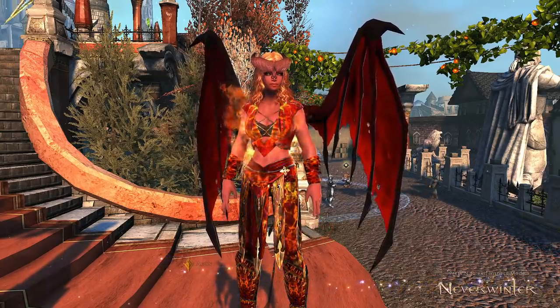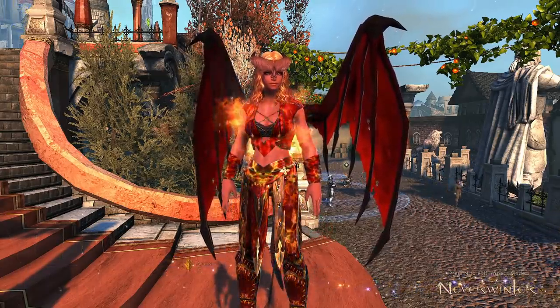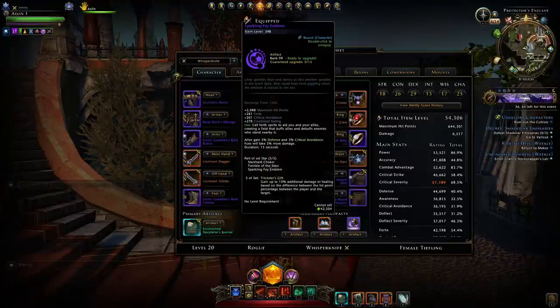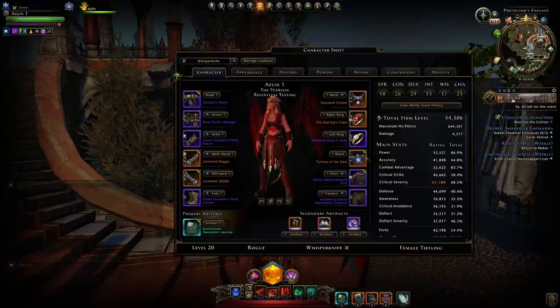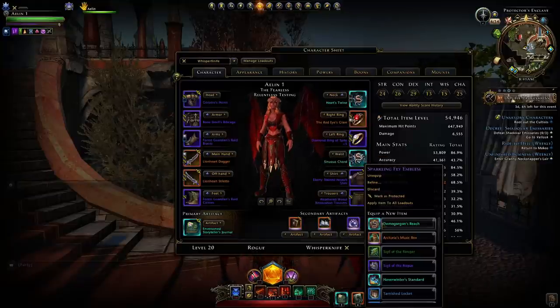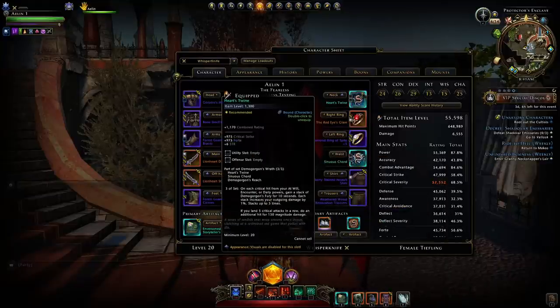Hey everyone, welcome to Neverwinter with Aragon. I'd like to quickly go over whether or not the Fae Star set with the Sparkling Fae Emblem is better than Heart's Twine with your Demogorgon's Reach and the Sinuous Chord — this new artifact set you get from the new reworked Demogorgon Trial.